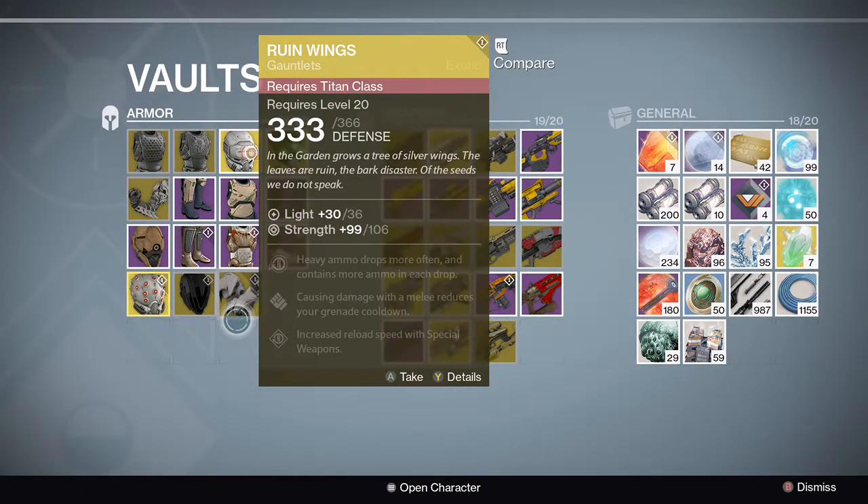Purchased Ruin Wings for a Titan class. I currently have three Hunters on my account, but I saw these at Xur and these are the one item that made me actually think about deleting one of my hunters to make a Titan. Heavy ammo drops more often and contains more ammo in each drop. Combine that with the Defender perk where heavy weapon kills produce a chance to generate an orb, and you're going to be a real team player with this item.